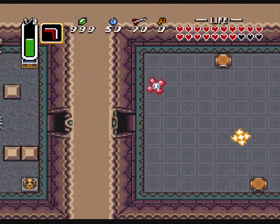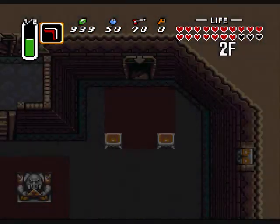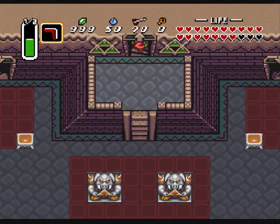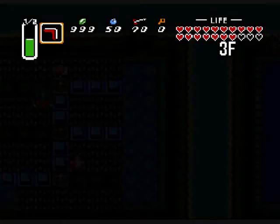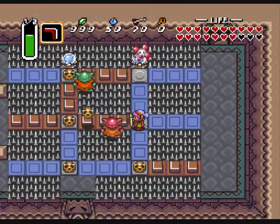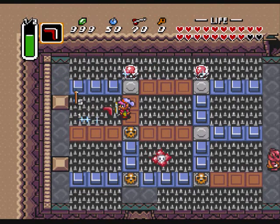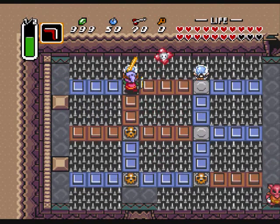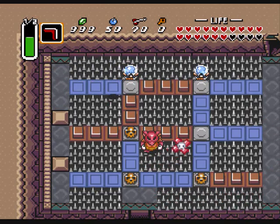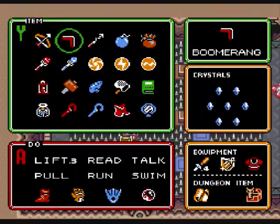Nothing. I wonder if I should have used that key to open that door instead. Oh well. Let's go up, shall we? I probably missed a key somewhere. It might be the compass over there, but who knows — I certainly don't. I think we can push one of these. Yeah, there.